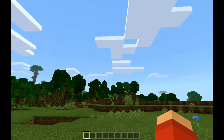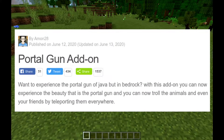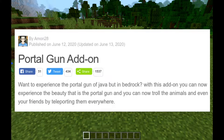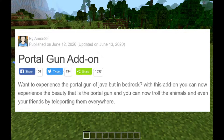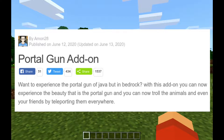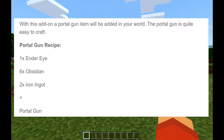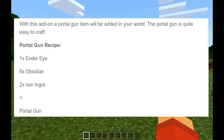This add-on is also awesome, and it's made by Amon28. It's the latest add-on — I think it was updated today. It's the portal gun add-on. So it says: want to experience the portal gun of Java but in Bedrock? With this add-on, you can now experience the beauty of the portal gun, and you can troll animals — even your friends — by teleporting them everywhere. A portal gun item will be added to your world.